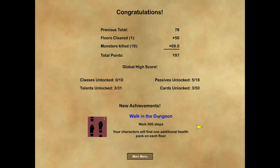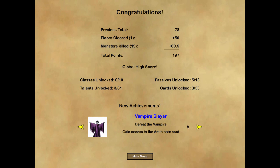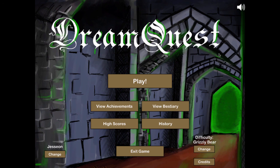New unlocks: walk 500 steps to find additional health packs on each floor; kill 20 creatures for characters to start with one additional health; defeat the vampire to gain the anticipate card; pray at an altar to gain the desperate talent; buy all items in a shop to get the deck of wonders; end a turn with 10 cards in play for the copy talent. Thanks for joining me - I hope you enjoyed it. If you're interested, check the Greenlight page link in the description. Let me know if you'd like me to continue playing this on the channel and I'll see you next time.